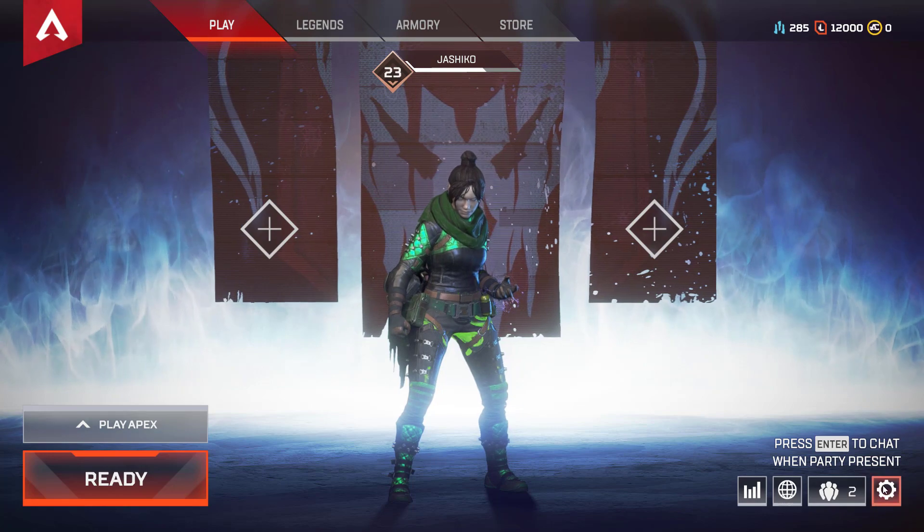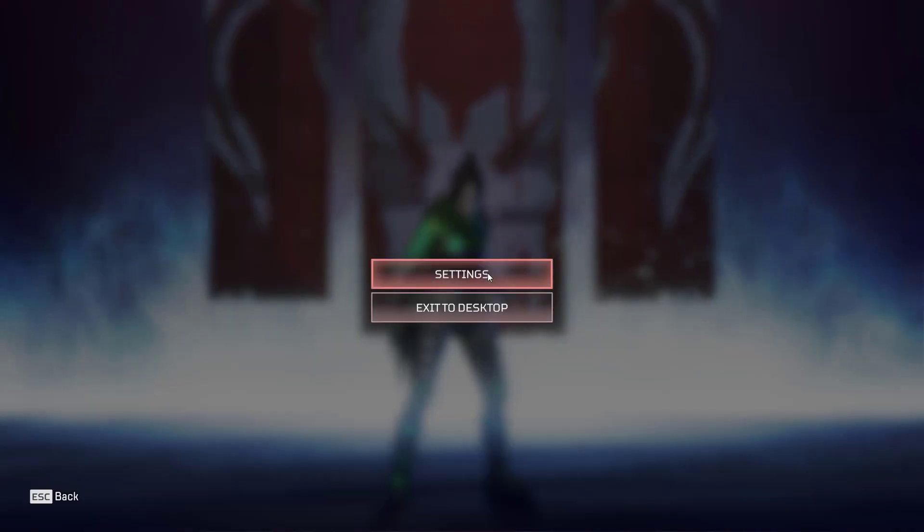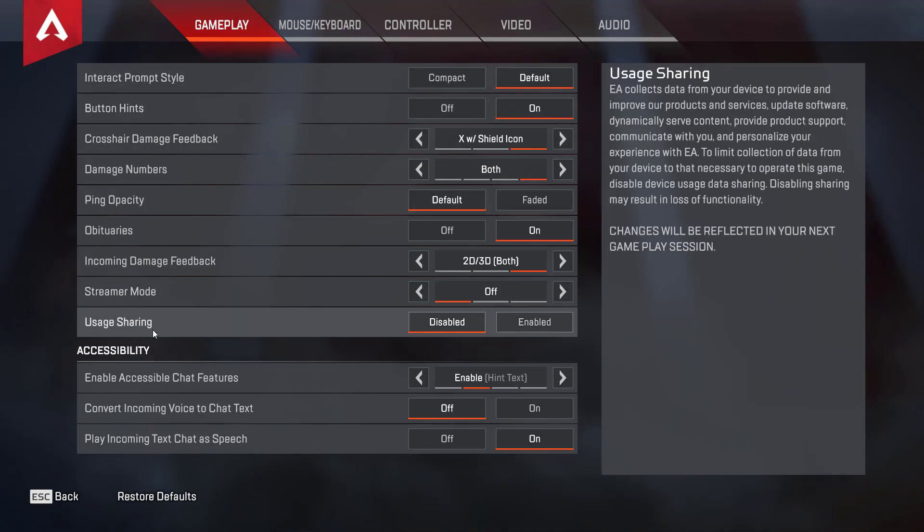So if you want to disable it, jump into settings, which is here. Now in the gameplay tab you'll see usage sharing. This is enabled by default, however you can turn it off whenever you like and it doesn't affect anything.